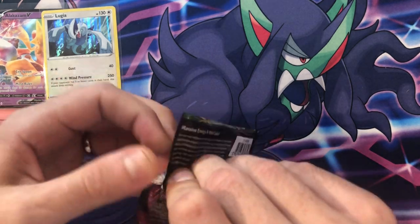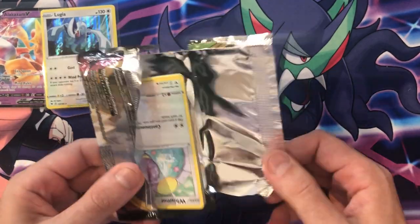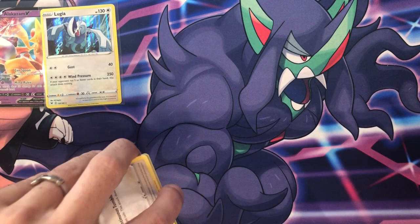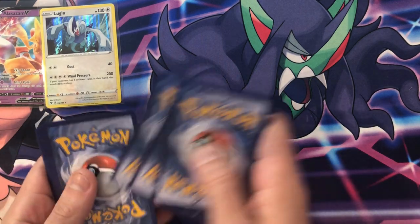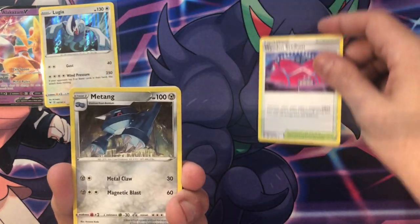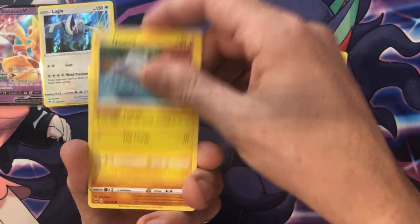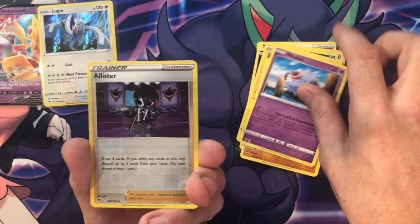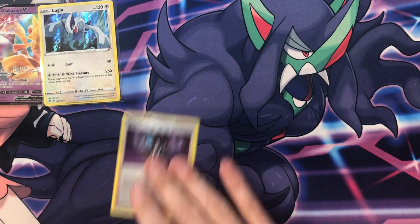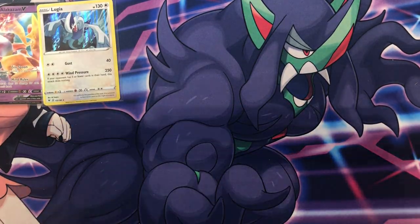Let's see if we can get another good hit out of this second Vivid Voltage pack. Even if I just get a holo, that Lugia is the one I really wanted from this set. The Lugia I can't really grade — I'll probably get the Japanese one graded — but it's still a cool card that'll go up for sale. From this pack: Wind in the Stadium, Maganium, Mightyena, Whismur, Trubbish, Tynamo, Clobbopus, Swoobat, a Reverse Holo Allister, and a non-holo Quagsire — no hits.